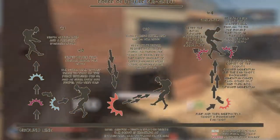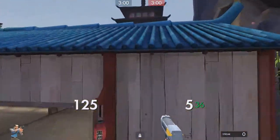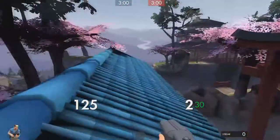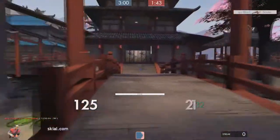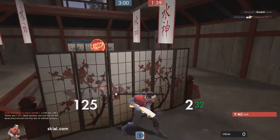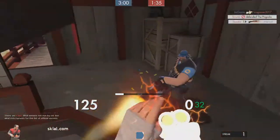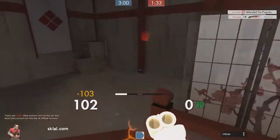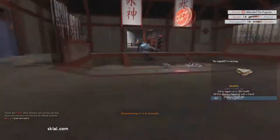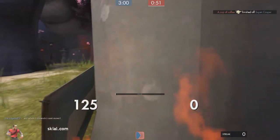There is also a technique called the force jump, which makes you jump higher than triple jumping with the Atomizer and Winger. To do this, run forward, then jump, quickly look down at about a 45-degree angle, and shoot. If you've done everything correctly, you will get lifted straight into the air, then double jump in the direction you want. An interesting fact about this technique is that the height depends on the player's speed during the shot, so the faster you move, the higher you jump.